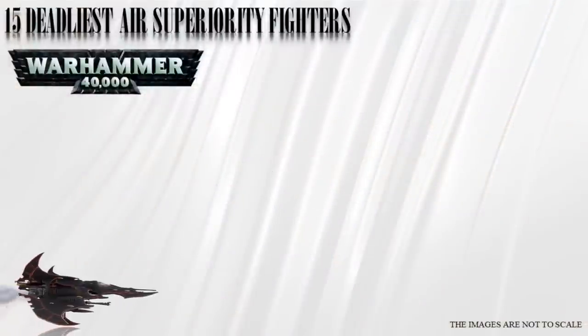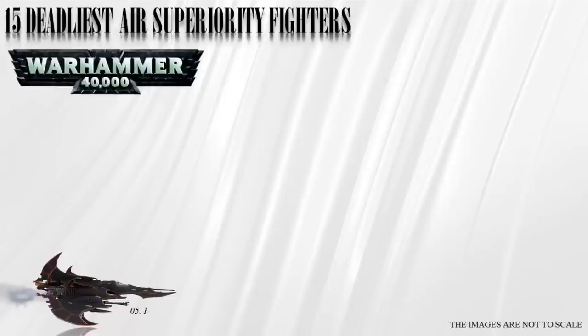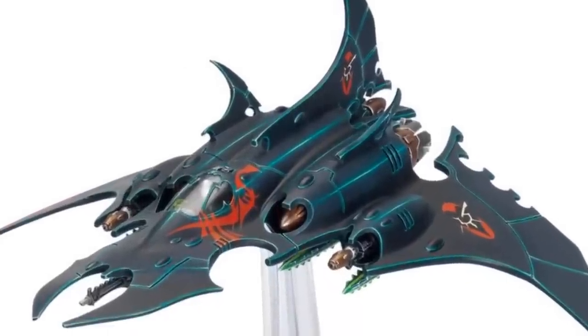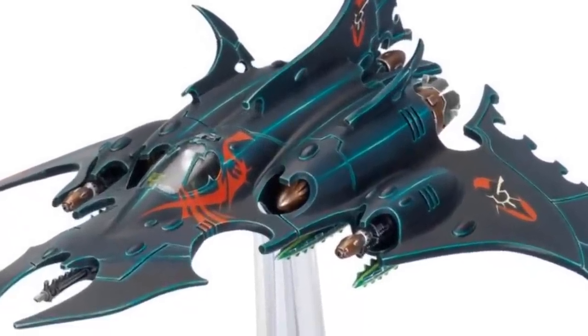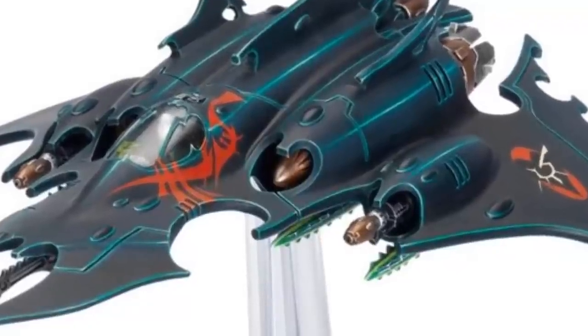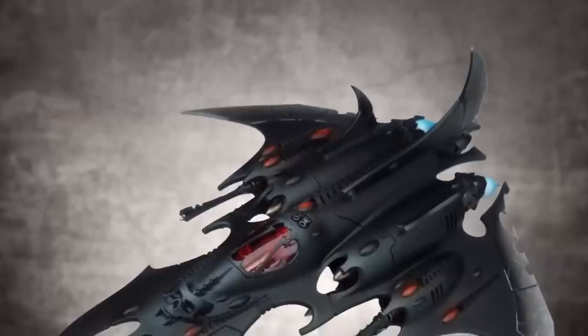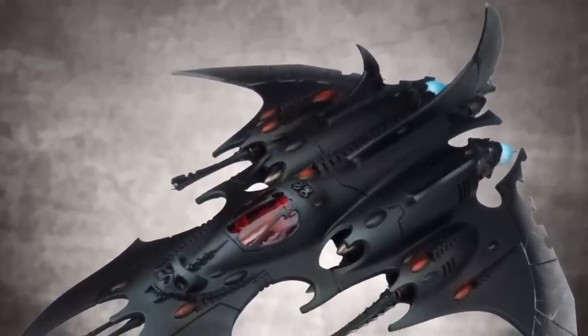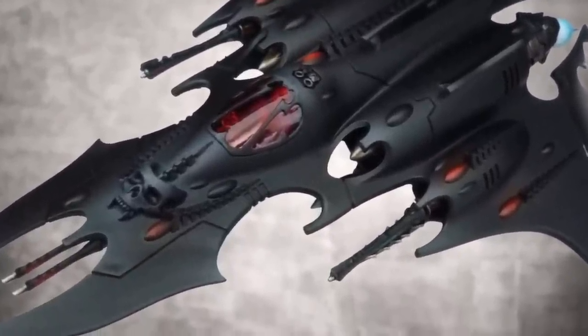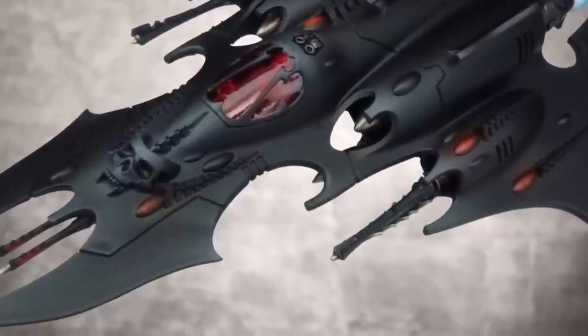Number 5: the Razorwing. The Razorwing is a supersonic flyer used by the Dark Eldar, equipped with various missile types including Monoscythe, Necrotoxin, and Shatterfield missiles. It has twin-linked splinter rifles, two dark lances, and four missile pylons. Razorwing pilots are highly skilled in high-speed combat and often come from the elite Reaver Jetbike ranks. It is similar in design to the Nightwing fighter of the Craftworld Eldar.